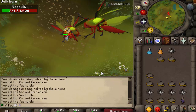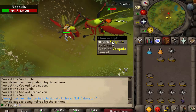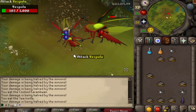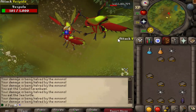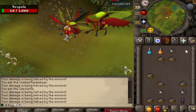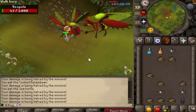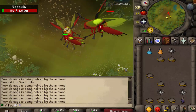If you don't have a Serp Helm, I would recommend bringing some anti-poisons because her special attack will poison you quite often. Also keep in mind, if you do want to kill the soldiers, bring a Blowpipe or a Redwood Shortbow - something faster - because the Twisted Bow effect does not actually work on the Vespine Soldiers.